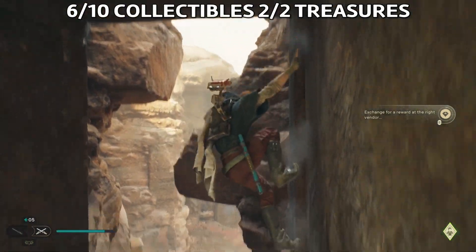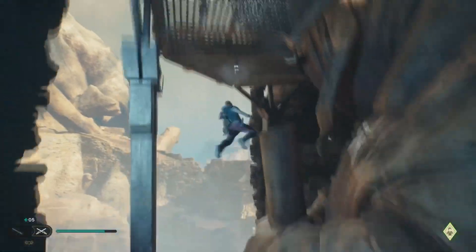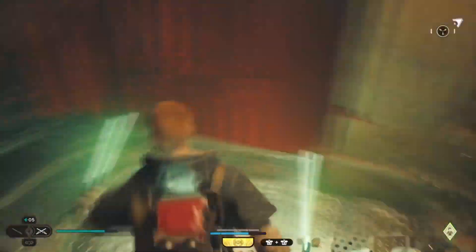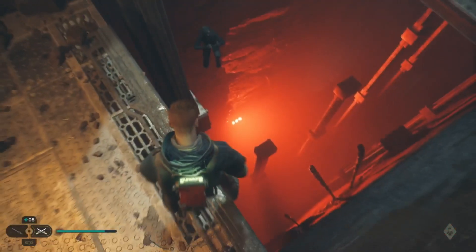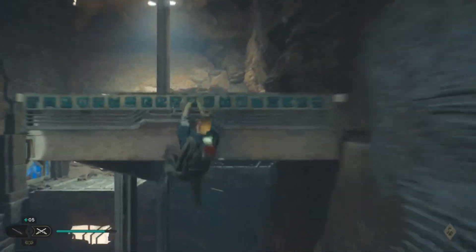Afterwards, jump down using the wall, then use your grappling hook to go on this grill. Continue down the path and jump down on the stormtrooper. Here there's an interesting point — first climb here, then use the same wall to go back but onto this higher platform.